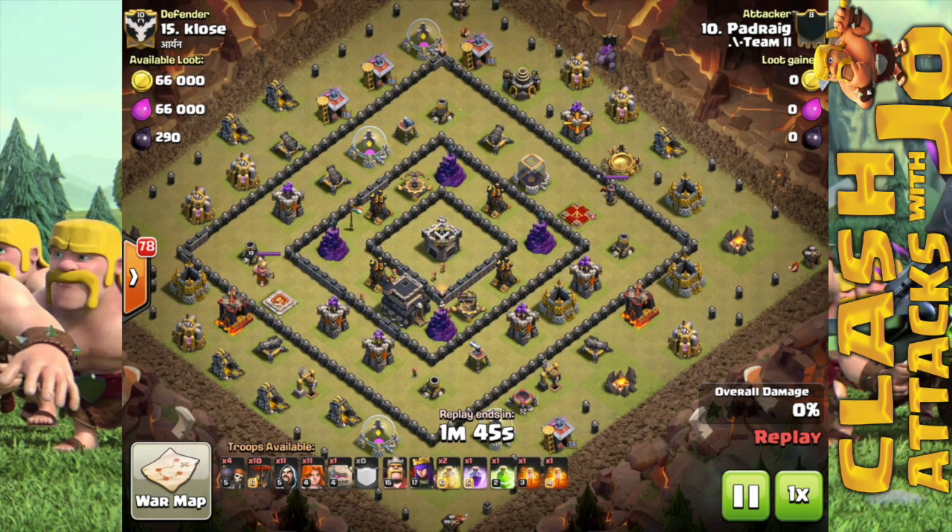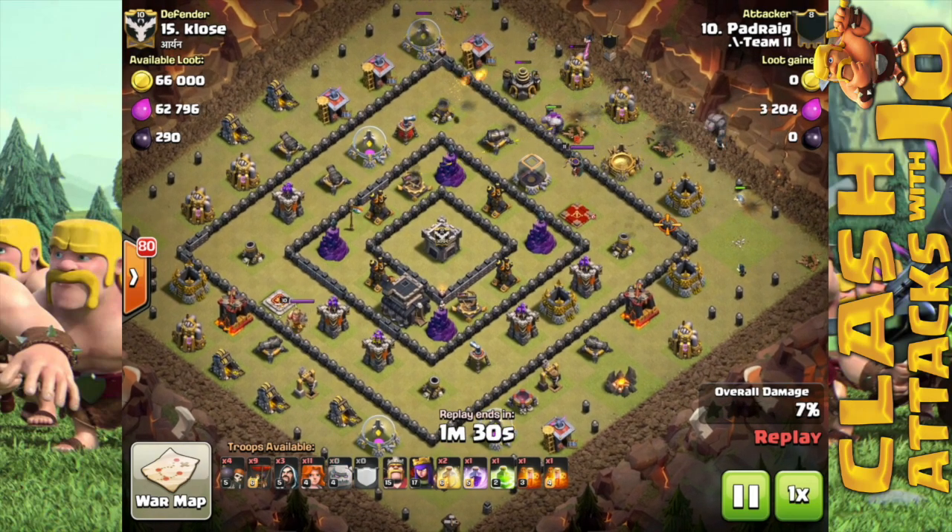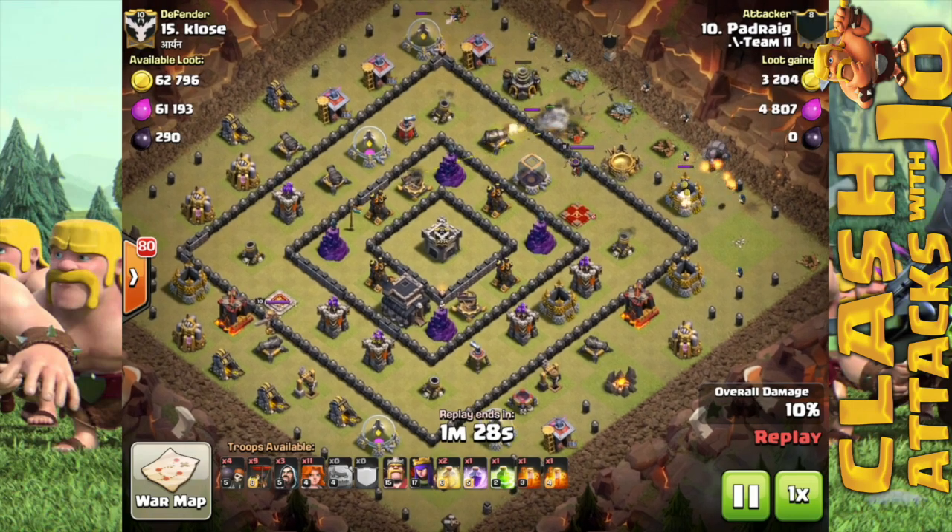Defensively, we're looking for bases where the air defenses are all in the core to pose an anti-air layout, and the enemy archer queen is easily reachable by the kill squad itself. The point defenses such as archer towers and cannons are around the outer perimeter of the base, and the wizard towers are deep within the base design. Symmetrical base design is ideal for the success of the attack.